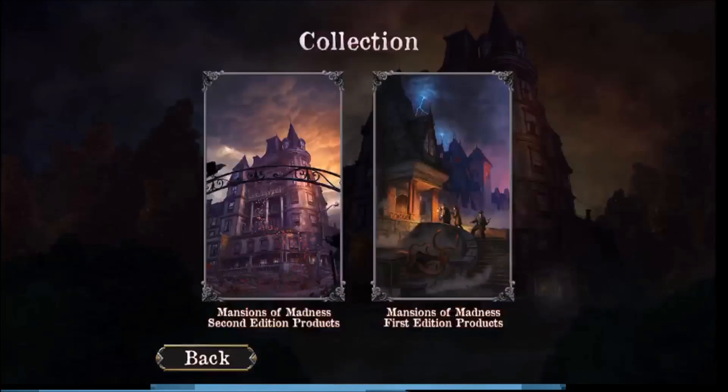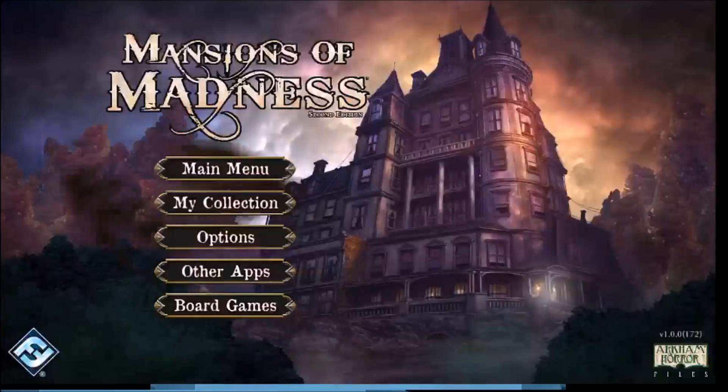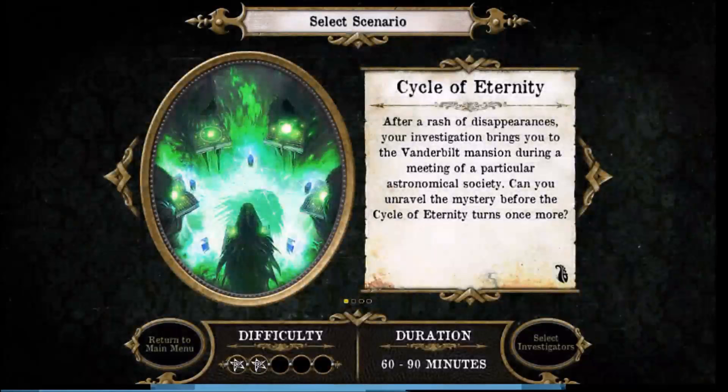Here we can see the app starting up. Under 'My Collection' you can add different items you own — the base game, the first edition, and various expansions — and it'll mix those into scenarios. I've played the intro mission just once before, and it's actually a little different each time, so it's not completely spoiled by replaying it.